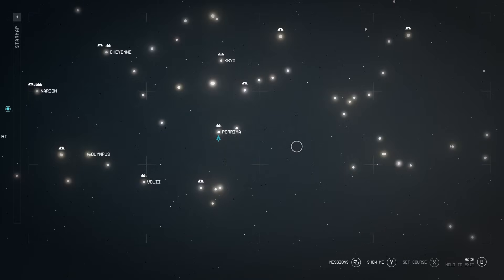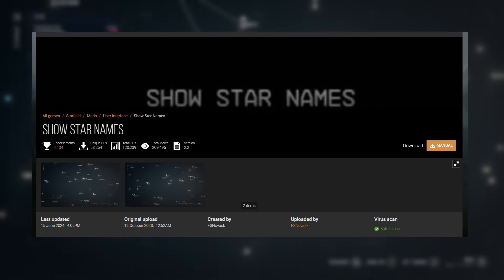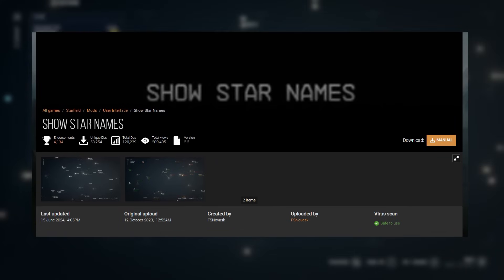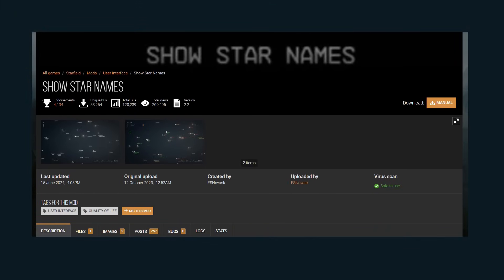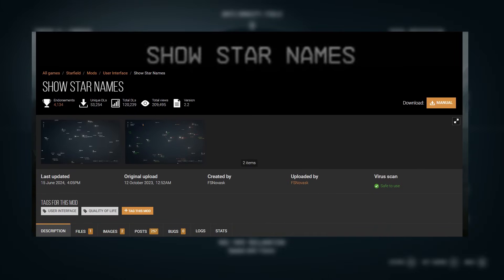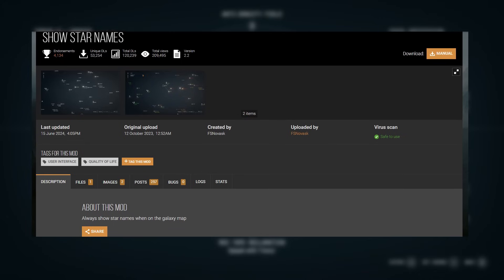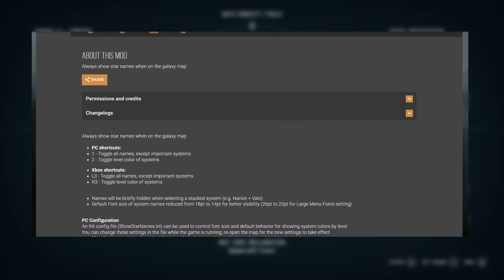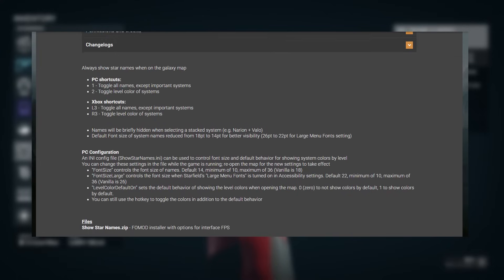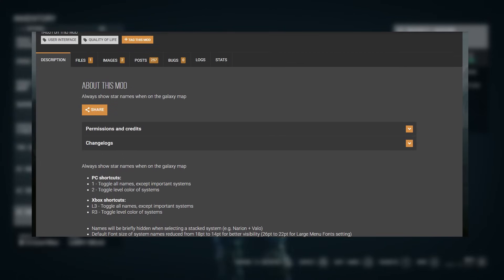That's not to say there weren't unofficial methods of revealing all the system names. Way back in October 2023, practically when the game launched, there was a mod called Show Star Names - it's by a modder called FS Novask. And that basically did what this is doing. It's one of those really underrated mods where you don't really know you need it until you actually use it, and then you're like, okay, this is a bit of a game changer. But it's nice to know that console players can now join in on the fun and have this feature without it being attached to a mod.